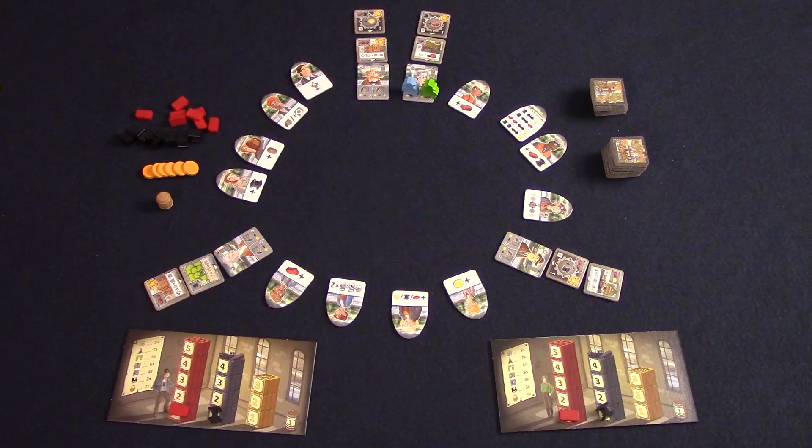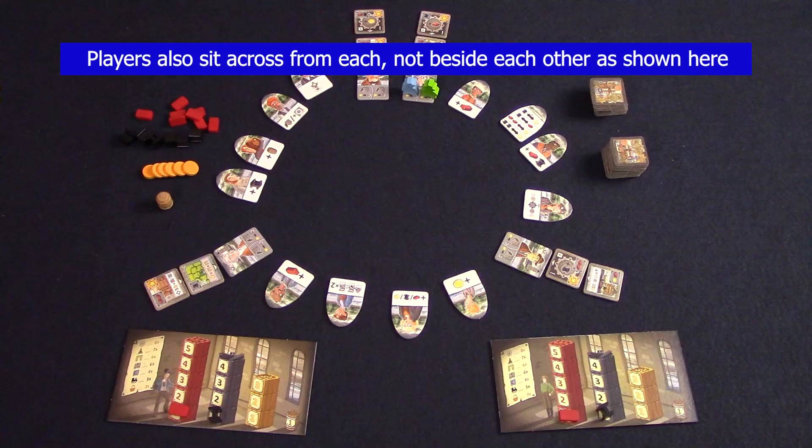Each player gets a player board and one stone and one steel. Each player can only ever have a maximum of five stone, four steel, three coins, and one whiskey barrel. Each player will place their merchant meeple on the starting architect, and all architects have two spaces on them for the meeples. Whoever is first will place their meeple further back.